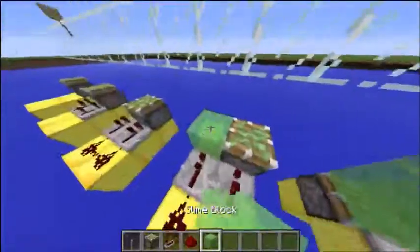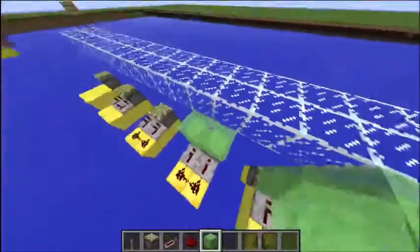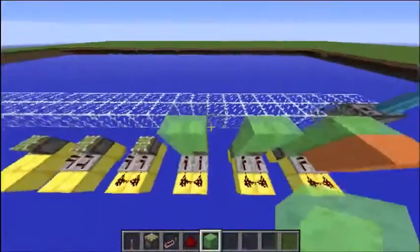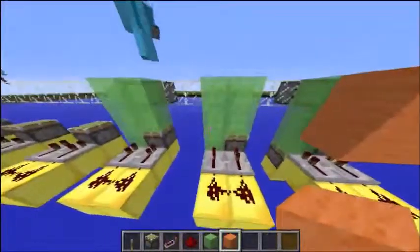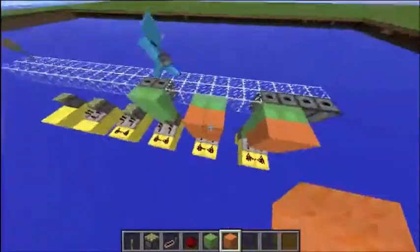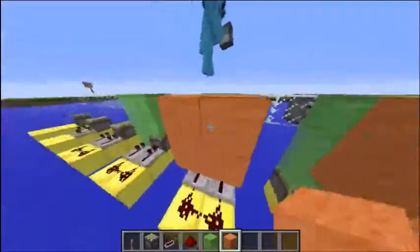And then you want to get your slime box and create an arch like so. And then you want to place your front blocks like so. And then this is going to be the blocks on your doors.